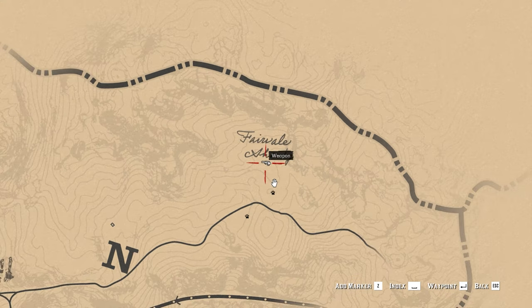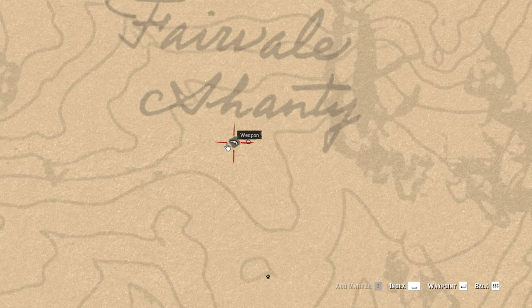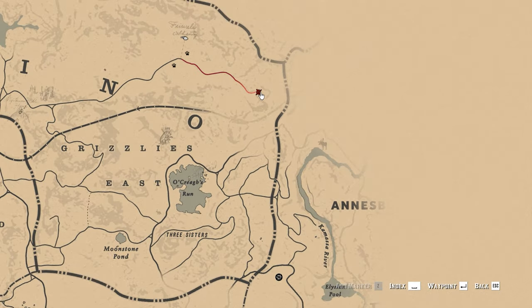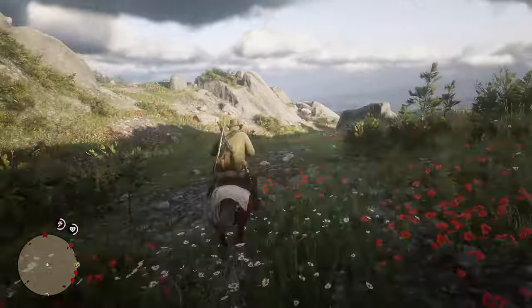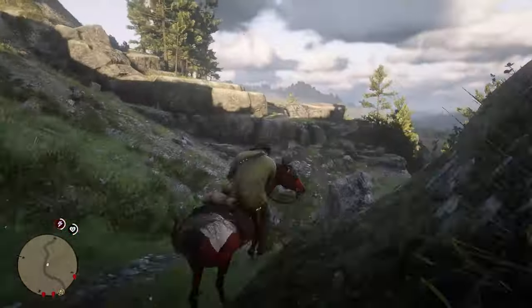Once you pick for the first time, what you have to do is just ride far away a little bit — whichever direction you feel okay with, you can go — but make sure you come back exactly to this place. This is the location, and for reference, that's how I have marked it. I went to the east for the first run.